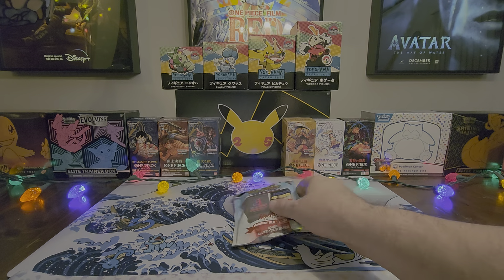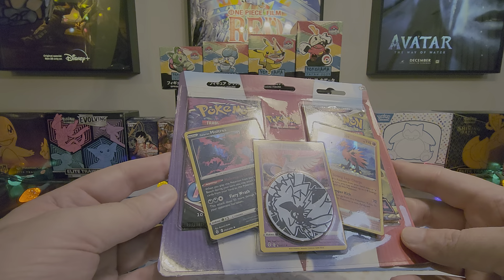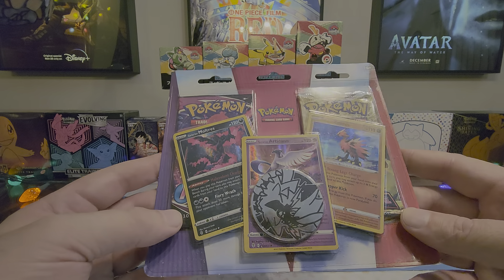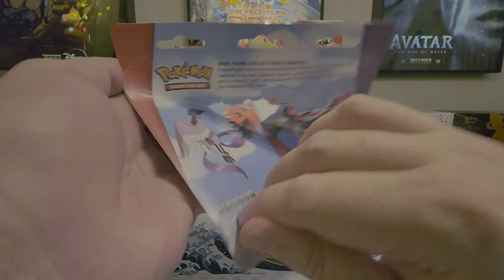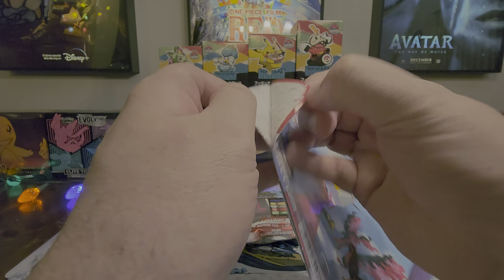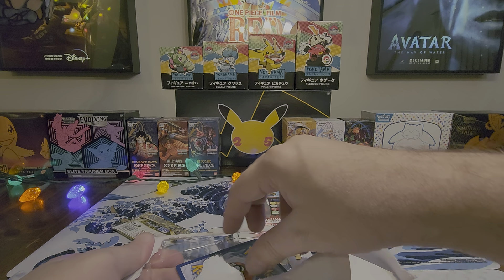Before we do that, I'm going to save that for last. Let's get a little appetizer going here with a two-pack blister. Looks like we have a Fusion Strike and Astral Radiance. This one features the three Galarian Legendary Birds. These are always notoriously hard to actually get to the product — trying not to do too much damage here.